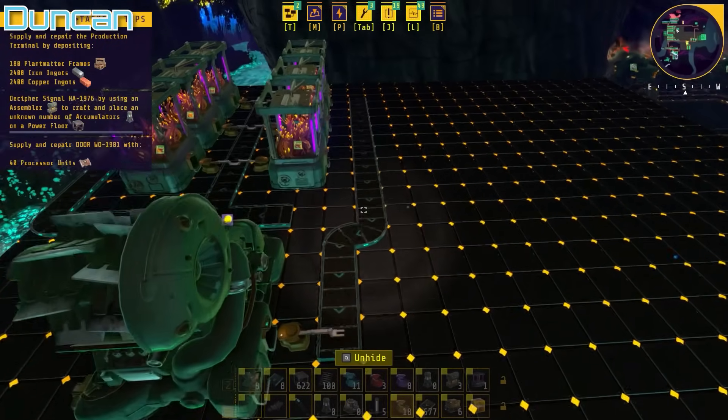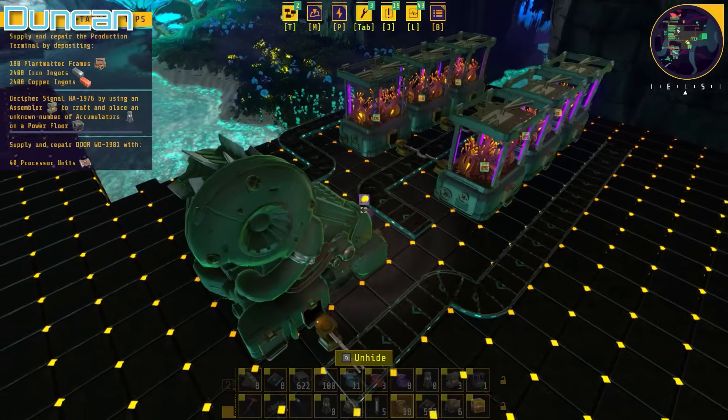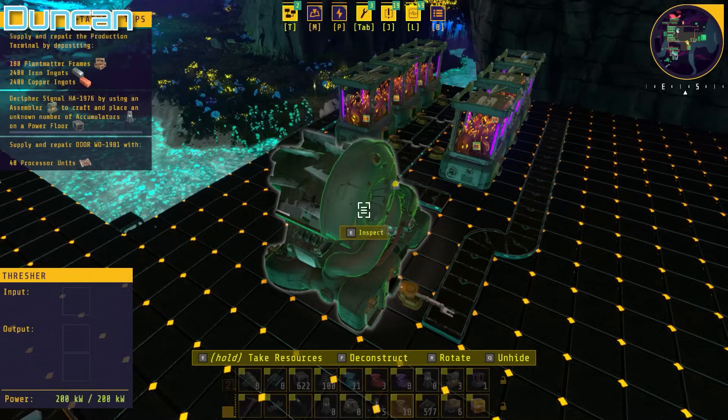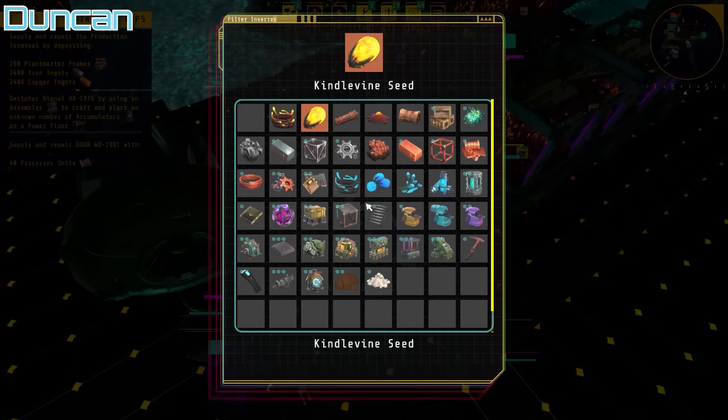The thresher is getting stuff into it and then it's threshing and putting the seeds back this way. And it's also making — I love making a factory, don't you?